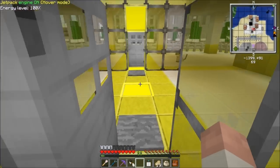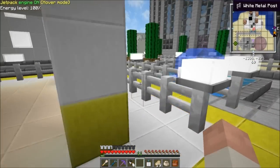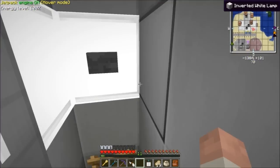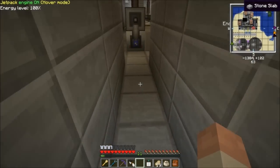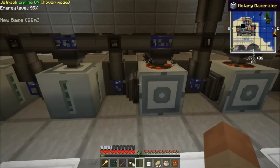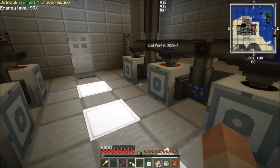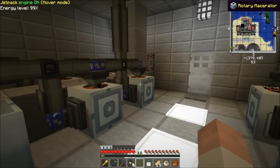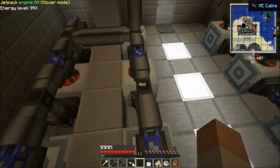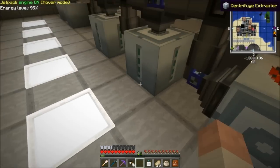I'll show you the processing area for actual fusion reactor components, because they actually take a lot to make in any decent amount of time. This is just more bulk processing because my mining machine has so much input that I just need to have it set up. These are just rotary macerators. The reason why I use a lot of these instead of the overclocked ones is because they require very little energy as long as you keep them on all the time. Below this you can see there's levers that apply a redstone signal that keeps them on constantly, so they're always at max speed.